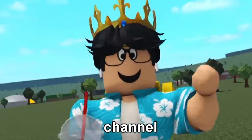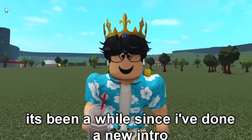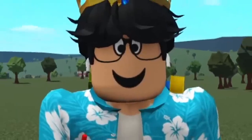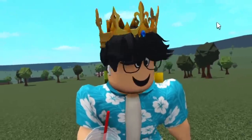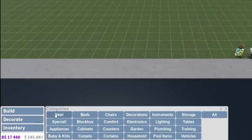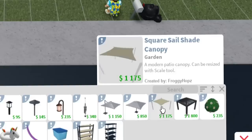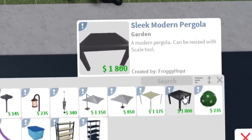Hey everyone, welcome back to the channel. Today we're back — Cola Berg. Sorry it's been a while since I've done a new intro, so I thought I'd do a new intro. I've been having a little bit of fun with this Blockberg Summer Part Two update lately, and we're going to be doing another build with one of the new items. Originally in build mode I wanted to build something with the square sail shade canopy, but instead I think we can do something with a sleek modern pergola.